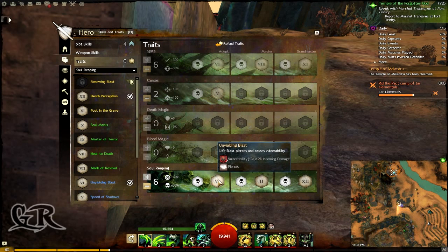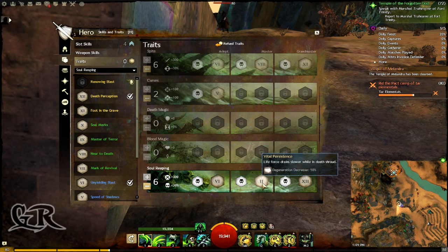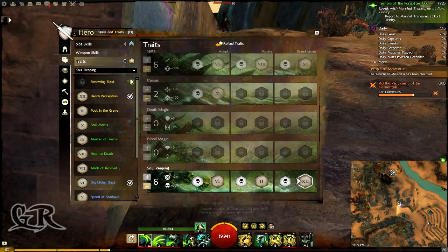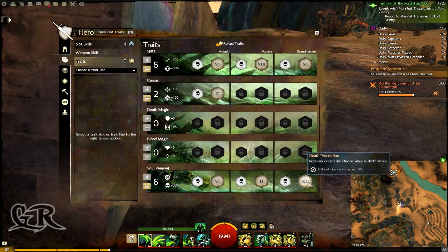For the last trait line, Soul Reaping, I have chosen this one: every life blast that I shoot will apply vulnerability to the enemy for 13 seconds. I have also chosen this one where life force drains 50% slower, which is a very valuable trait. And for the last one, to make the Death Shroud more powerful, I will have a 50% higher chance to critically strike.